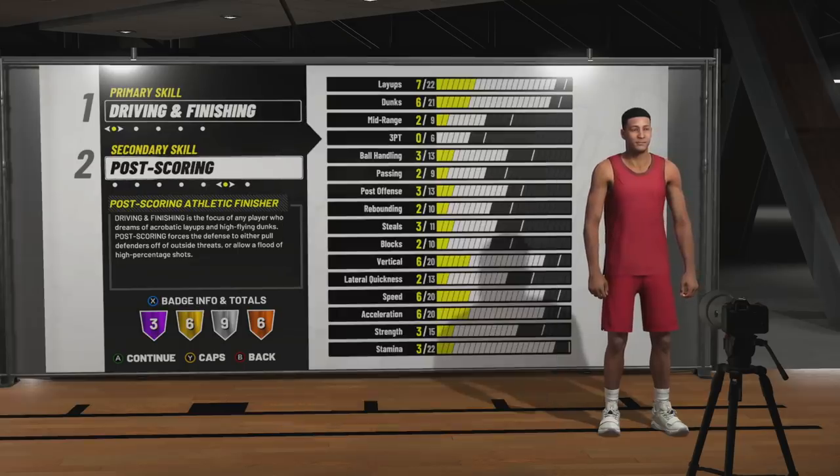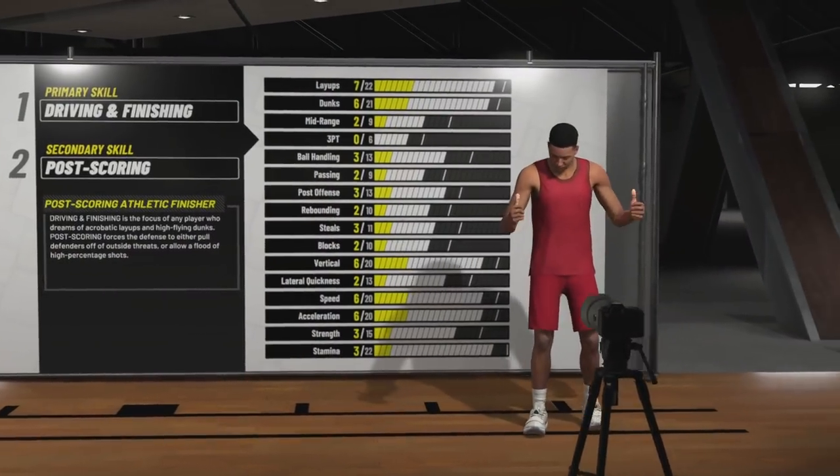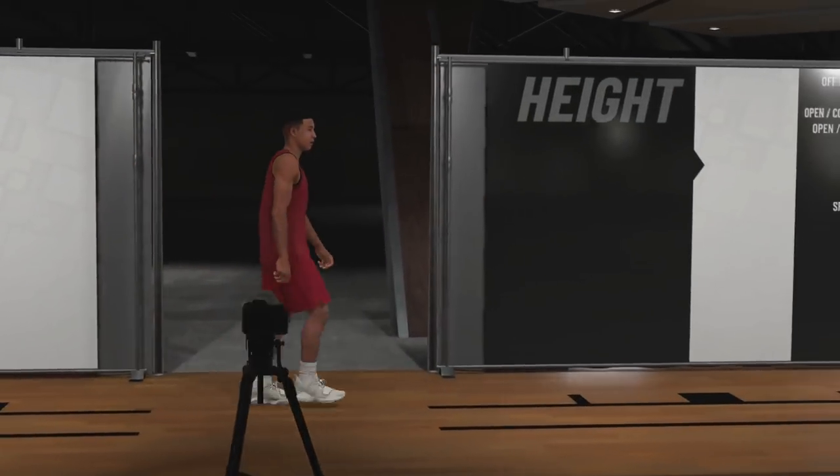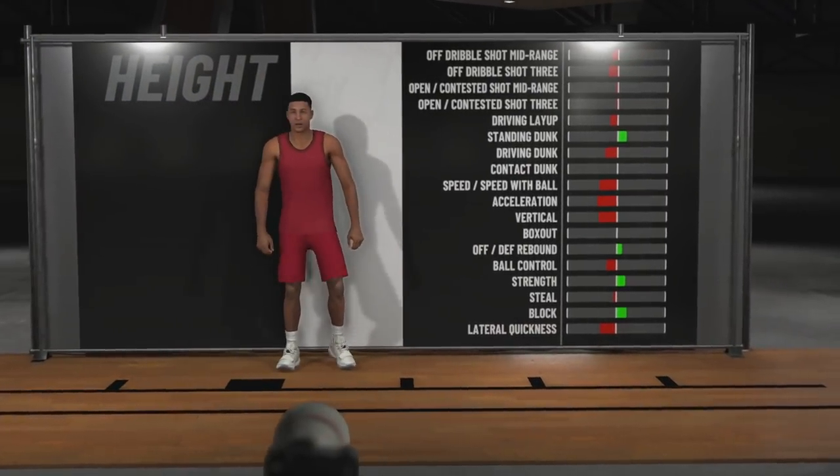The badges on this build are second to none. This is a Wilt Chamberlain build, man. This build will just be absolutely dominant in the paint, and it can still move and defend because the athletic primary gives it a little more speed than these other builds.